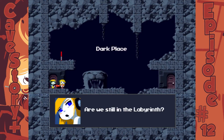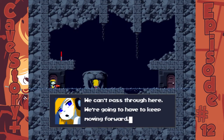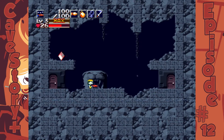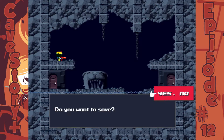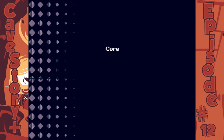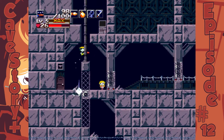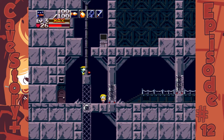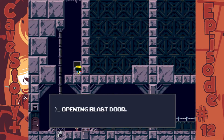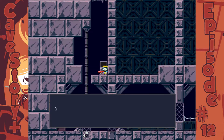Dark place. Are we still in the labyrinth? We can't pass through here, we're going to have to keep moving forward. Now is a vital moment, because you have to get the tow rope. I have to get it — so I need to find it, otherwise I have to redo this area. I'm not supposed to check the robot, I'm supposed to check for the last door. I can't mess up here, otherwise I have to restart.